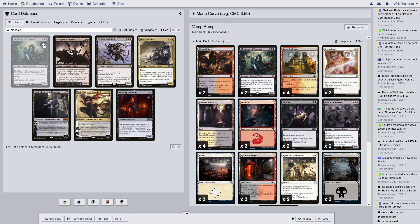Next is Blood Lord of Vaz'goth — we have two of these. Bloodthirst three: if an opponent was dealt damage this turn, this creature enters with three plus one plus one counters on it. It has flying, which is nice because we need creatures with flying. Whenever you cast a vampire creature spell, it gains Bloodthirst three. I really need to play this deck — it seems like it could get very out of control very quickly. It might need a little updating.